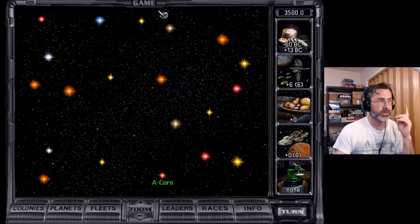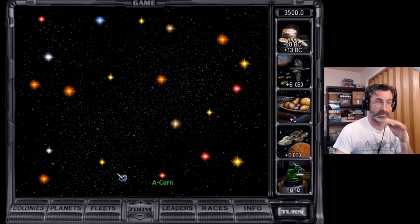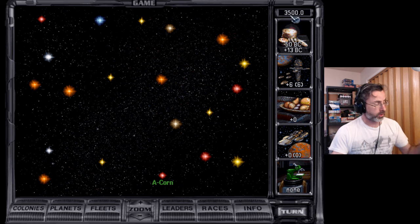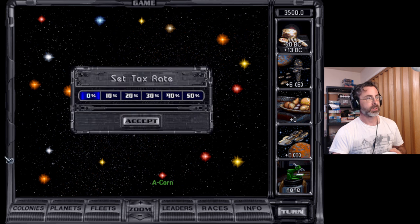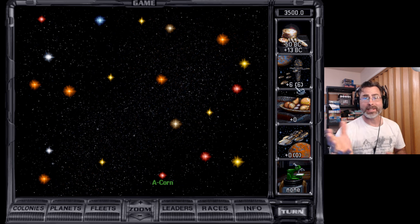First things first, let's save the game — Farmers 0. Now, we've got a couple of things we have to take care of before we hit our first turn button. Over here we've got our year. Everyone starts at 3,500. It advances by tenths of a year — so there's not 12 months, it goes from zero to nine, ten total months in a year. We have our BC production. Our tax rate is 0%, and you can go as much as 50%. Currently I have 50 BC in my bank and I am making 13 per decimoth — one-tenth of a year.